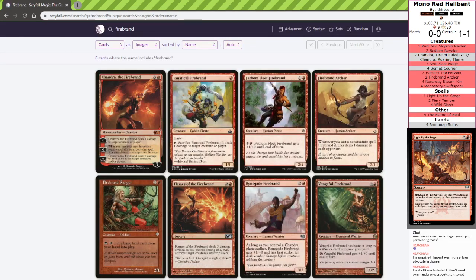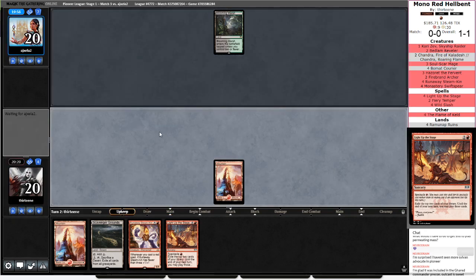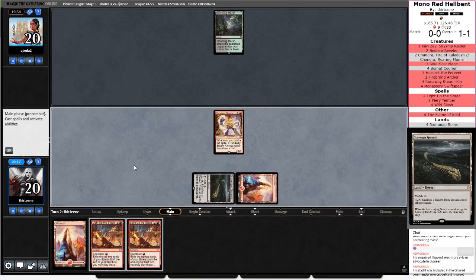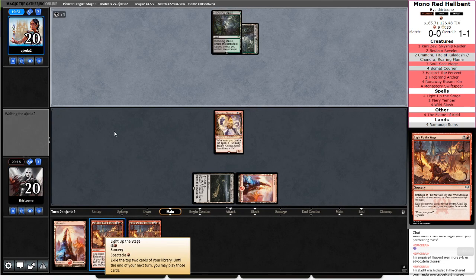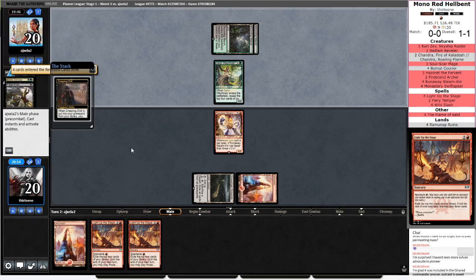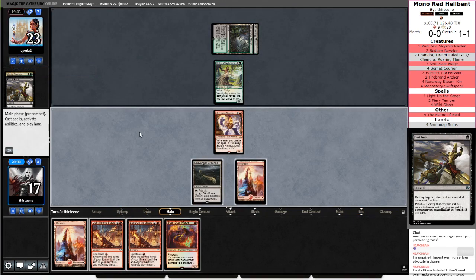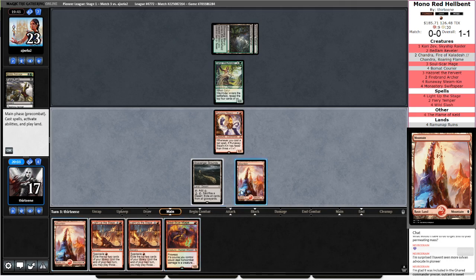Firebrand — oh look, opponent's back. And another Light Up the Stage. If this Runaway Steamkin survives and we get to make contact this turn, this is going to be a massive turn for just dumping our hand. There's the Wayfinder. I think this means I want a Wild Slash. They brought in Fabled Passage — I don't think they run that main board. Okay, so this kind of works. I'm going to Soulscar Mage — that'll give it the counter.